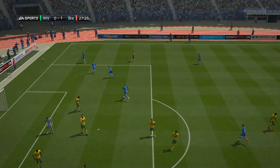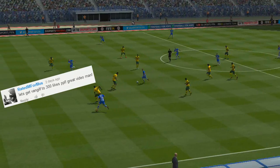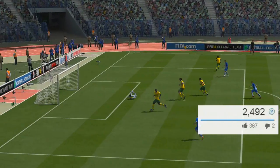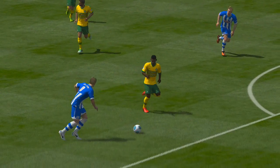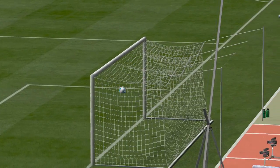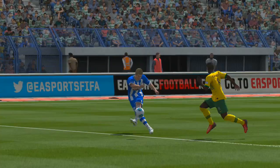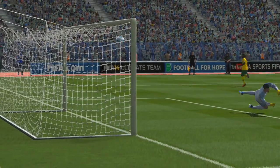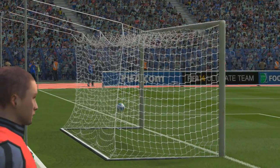It's from Collison on the right hand side. If you haven't hit the like button yet, be sure to do so. As you can see, it's in the bottom corner of the screen - what a finish, you don't get much more top corner than that. I personally think it's a bit of a miskick but it goes into the top corner regardless. It looks like he needed to go near post but it goes in top corner, in off the post, and nearly hits the other post as well.